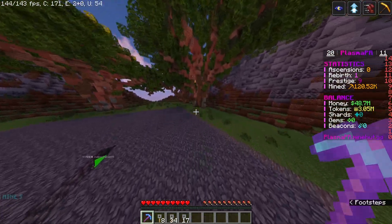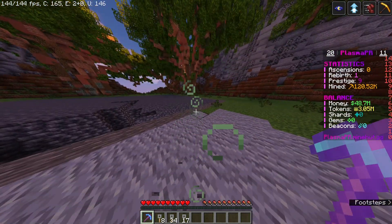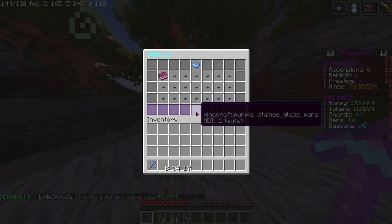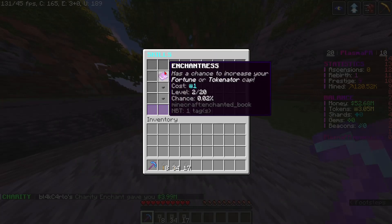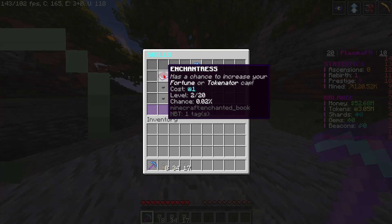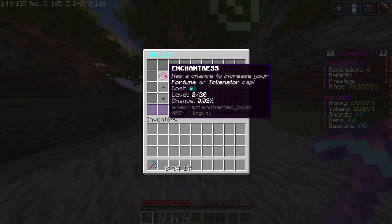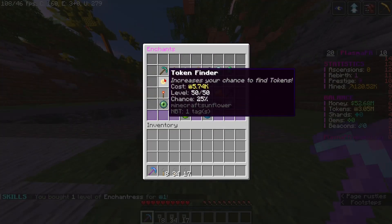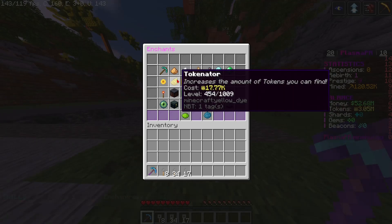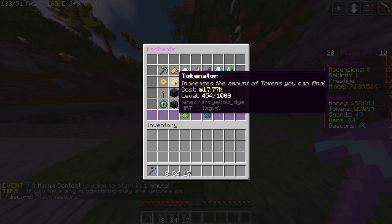I went ahead and actually got over 3 million dollars while mining. There was one thing that popped up — it was skills. As you mine, every 20,000 blocks you mine you get a skill point. I have one skill point right now. I put it here and it has a chance to increase your fortune or tokenator cap — now I have a 3% chance of it increasing. My tokenator is at 1,009; it was at 1,000 but from mining it went up 9, so you can actually go over the enchant limit. Fortune is at 2,005 when it normally only goes up to 2,000.